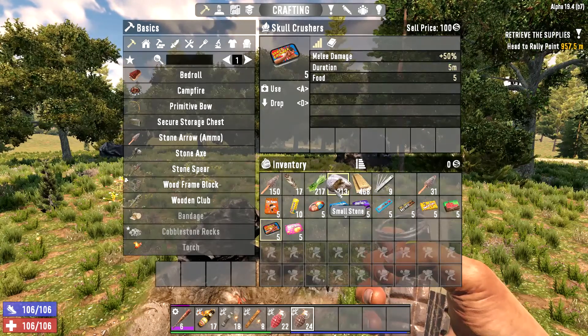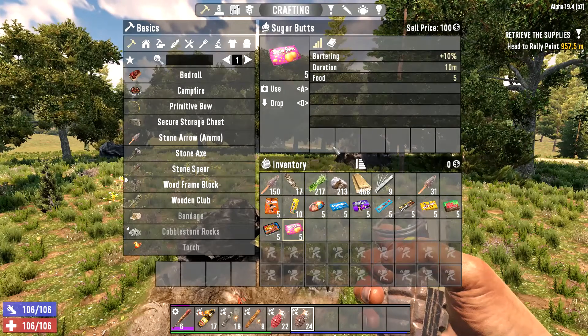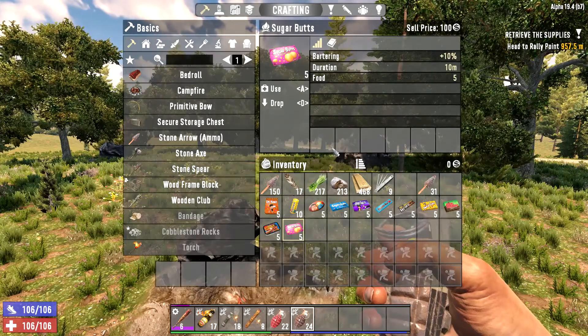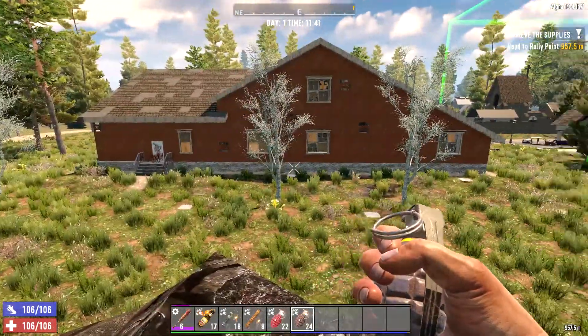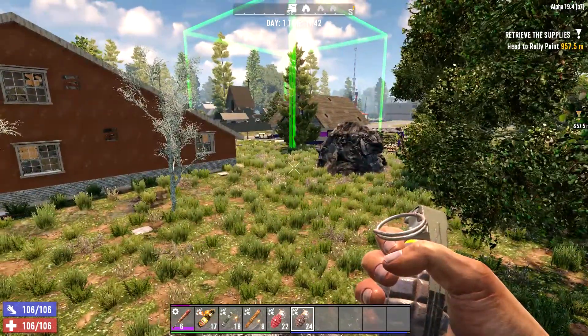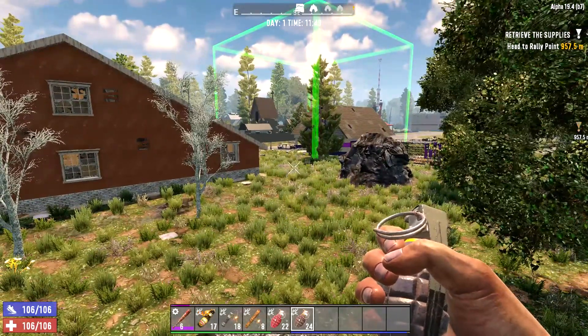Skull Crushers gives 50% extra melee damage for five minutes — take these with a Health Bar and you are a melee combat machine. Sugar Butts gives a 10% discount on bartering, lasting 10 minutes. If you're going to go sell a whole bunch of stuff to the trader, take those before you go if you can find them. They're not always easy to find since it's random generation for loot.